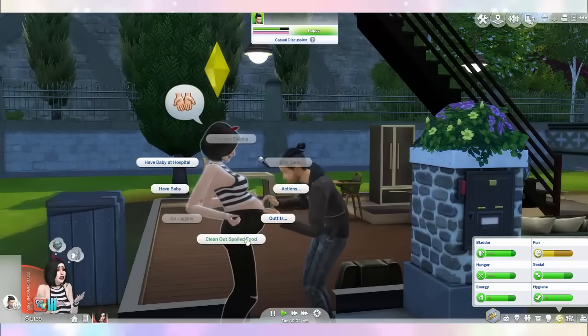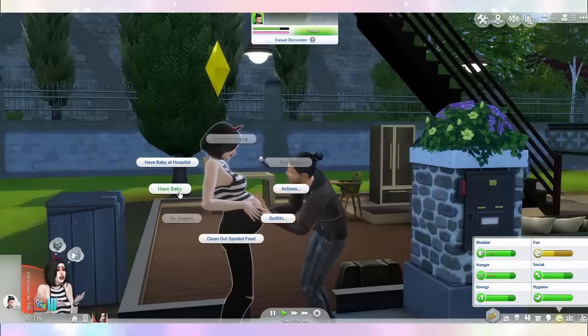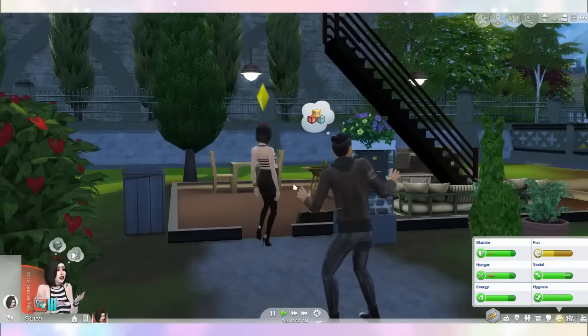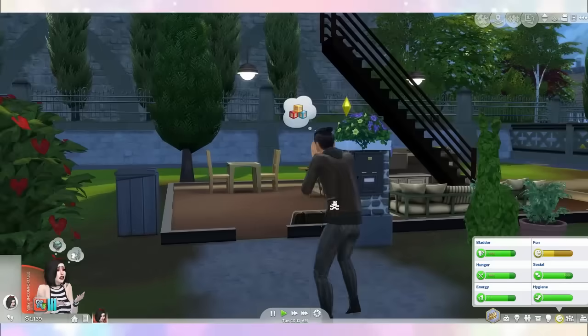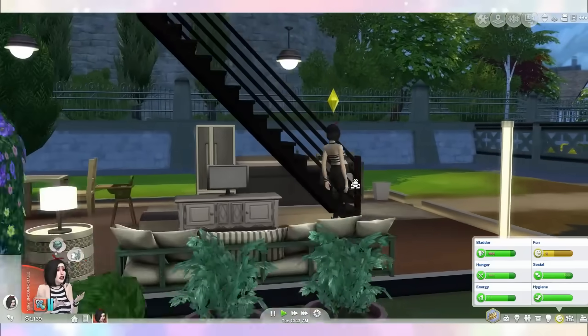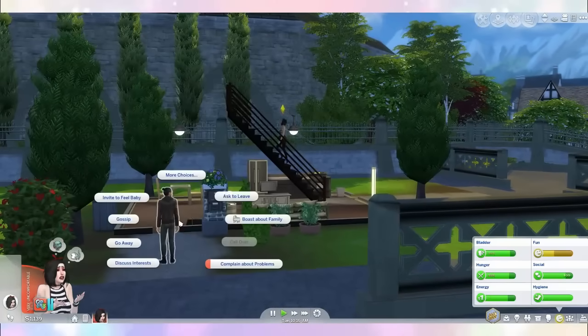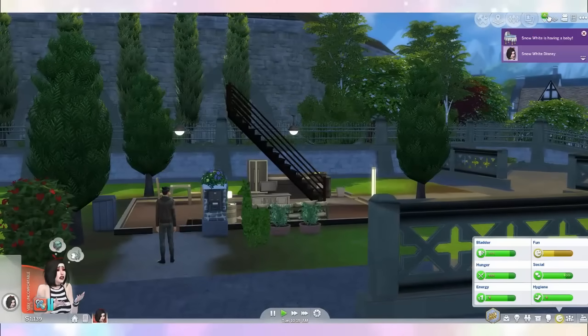How do I make the baby come out? Have baby at a hospital, or just have baby? Let's just have the baby right here, right in front of him! Stand back, it's about to happen! Come and watch me! Wait, she's going upstairs — are you coming? I can't believe she's gonna have the baby all alone!